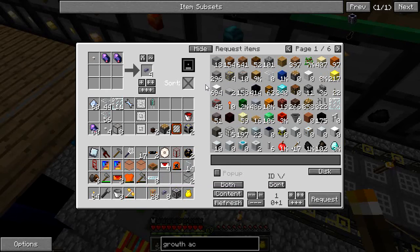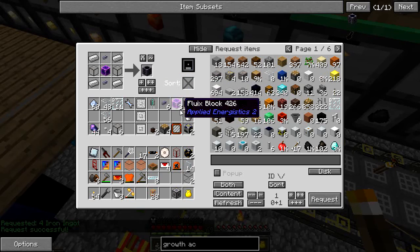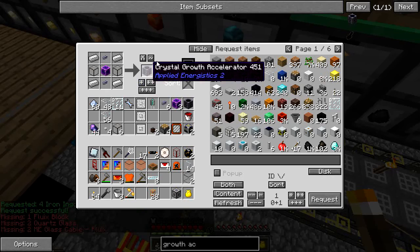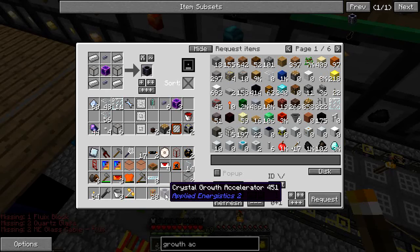Now let's build the crystal growth accelerator, which needs a fluix block — just mixing these together, using four. Let's grab a couple pieces of fluix blocks and make the crystal growth accelerator. I'm going to do that a few times because I'll need at least four to five crystal growth accelerators to get the optimum speed.